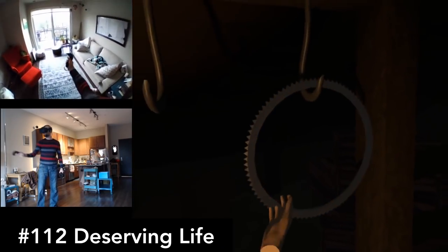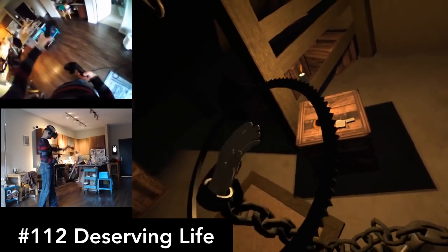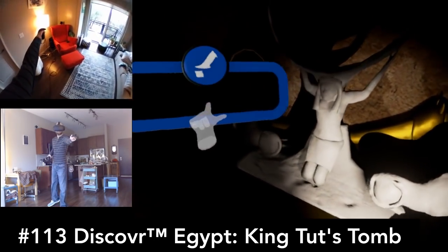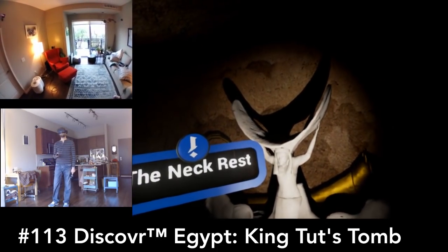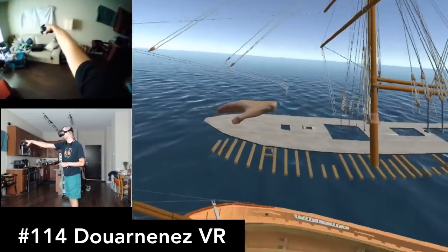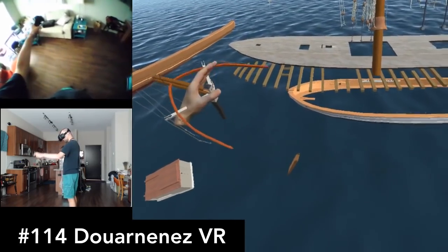Deserving Life is an escape room game that I think was a student project, but it's surprisingly well made. I enjoyed playing this one. In Discover Egypt King Tut's Tomb, you're getting some educational facts about King Tut while exploring his tomb. I didn't love it or hate it — it was just okay. There's also a French game all about exploring the interior of a ship, and you can become large to take it apart and see how it's made. If you like shipbuilding, you'll probably like this.